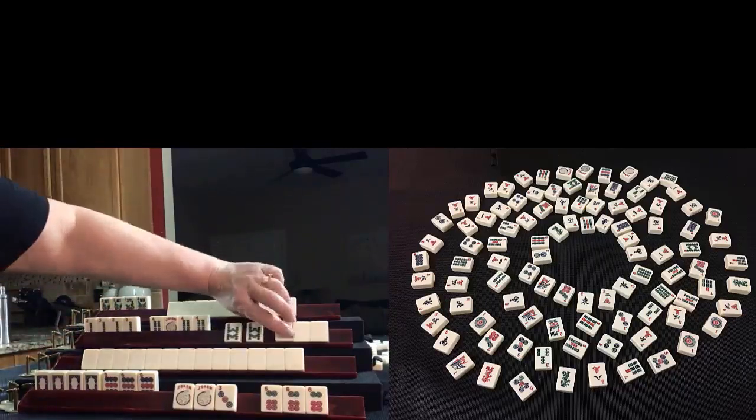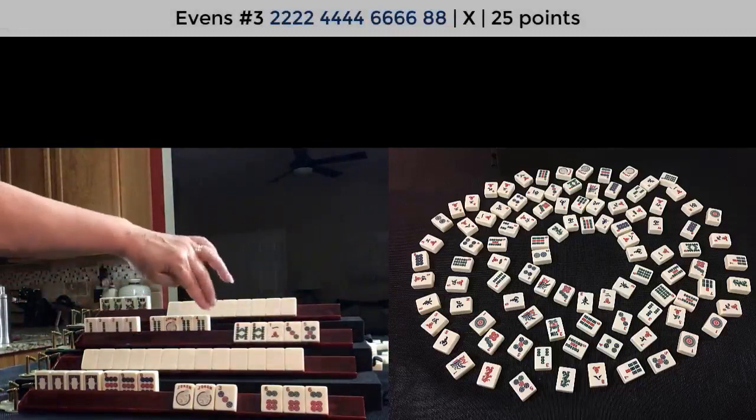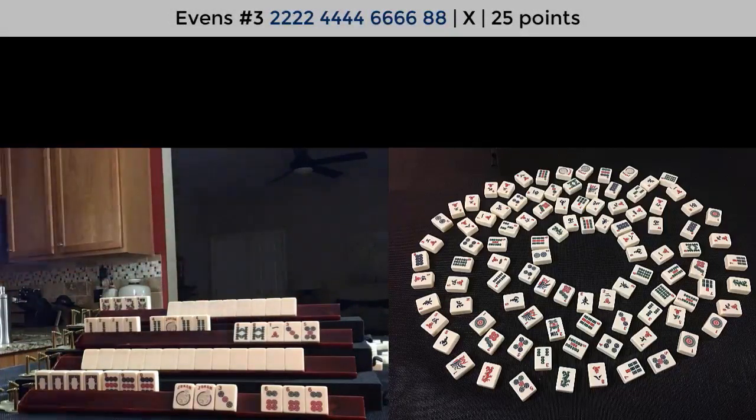Did you guess what this player was going for? With two exposures, there's only one hand this could be: two-four-six-eight. They had a gap — no sixes. This would be the third hand under two-four-six-eight.